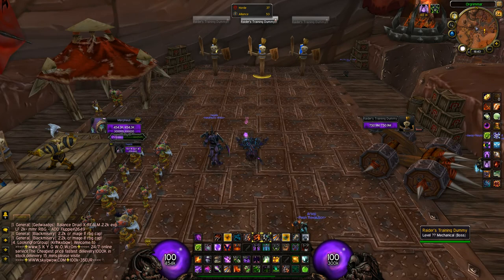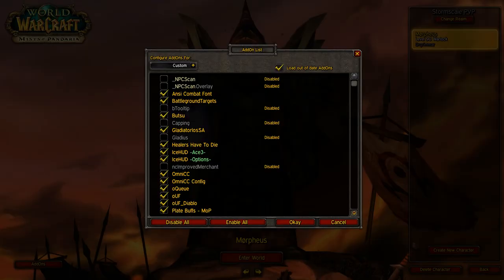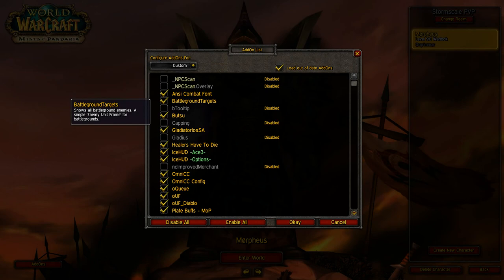I don't know if I forgot something, so let me log out and check. I'm mostly playing on another server. Okay, so we have NPC Scan, Anti-commit font which is just for a nicer font, Battleground Targets — oh yeah, Battleground Targets is a must have. GladiatorLOSA of course. Healers Have to Die — that's really nice. When you enable this, a red cross will be above the healers so you will see the healers right away.